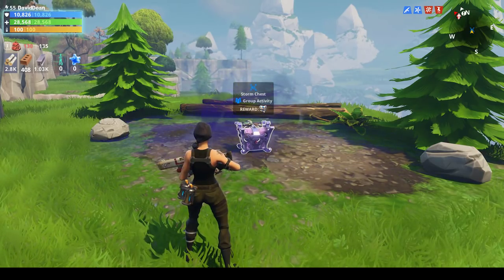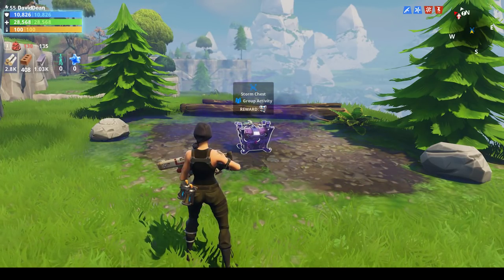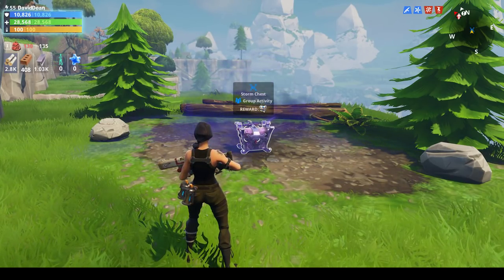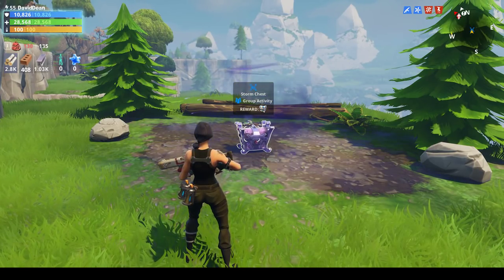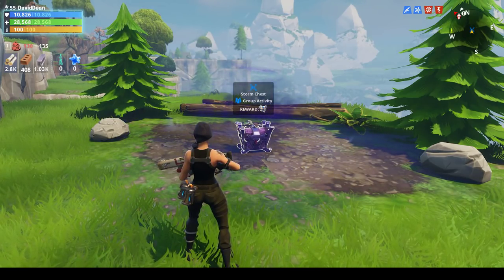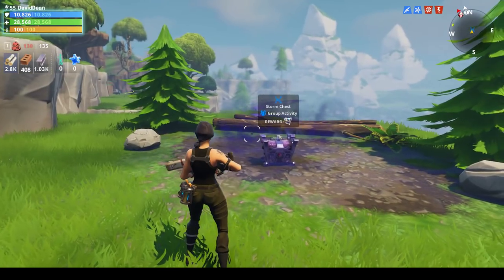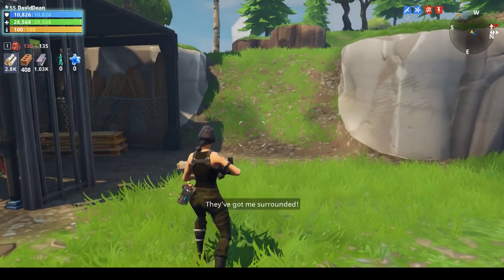A lot of people run around breaking open rooftops or going through skyscrapers looking for treasure chests, but storm chests are almost always worth it. It says right on it that it's a group activity. You want all four people because it will actually spawn two treasures if you're successful. Also, if you do the storm chest without telling people, they get really upset and you lose potential teammates.